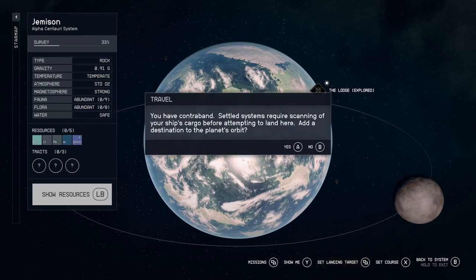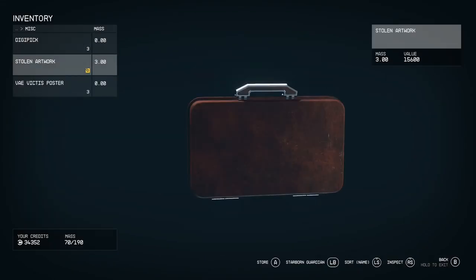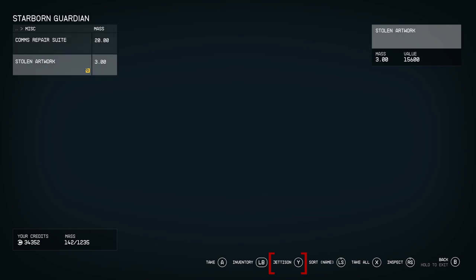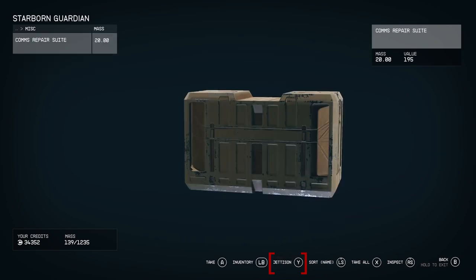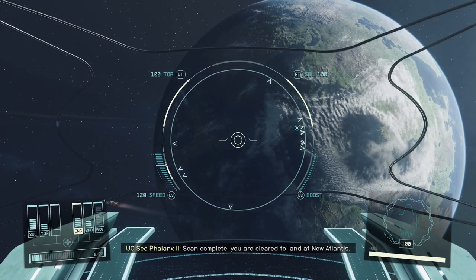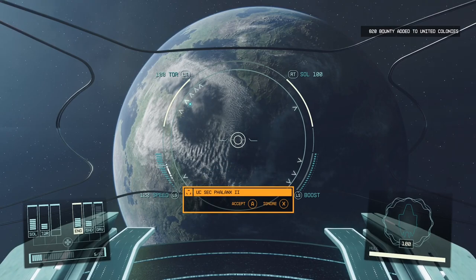You can fly straight into it without having to worry about your contraband being detected. If for any reason you find yourself being scanned by the authorities and you have contraband and don't want to reload the game, you might want to jettison the items before the scan is completed. Take the contraband from your inventory into your ship's inventory, then press Y — or the corresponding keyboard button — to jettison it from your ship, meaning there's no longer contraband on board and the scan becomes completely useless.